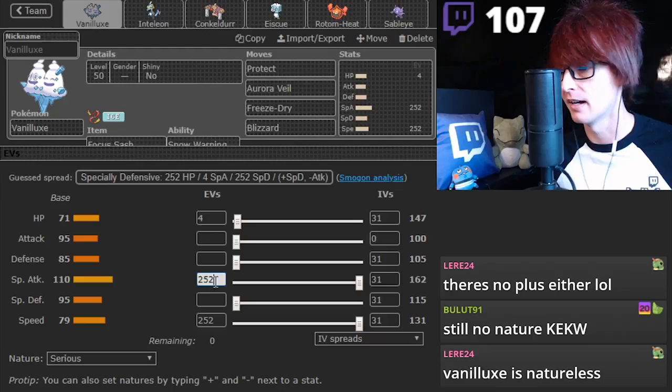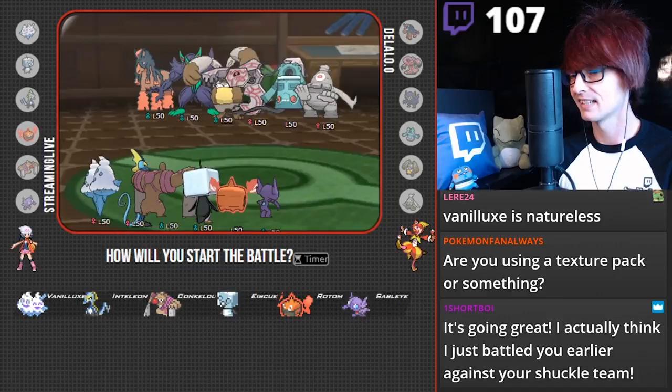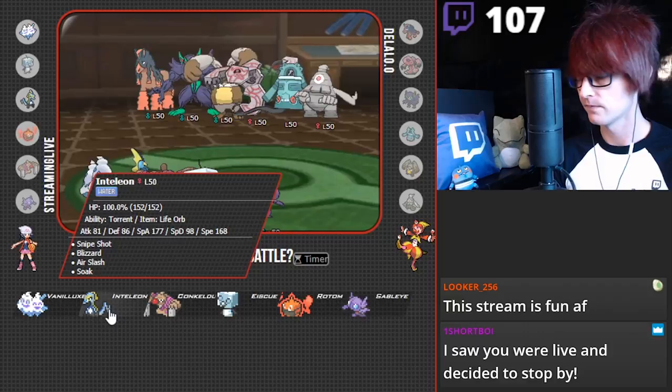Let's see. Yeah, that was the Shuckle team - that was a lot of fun. Alright, let's see. Oh, are you the person I was talking to? Let's see. Vanilluxe is amazing here. I think Sableye is actually super solid here too. Let's see what we actually want to get done. I think I really like Inteleon. I'm gonna actually try Inteleon Rotom.